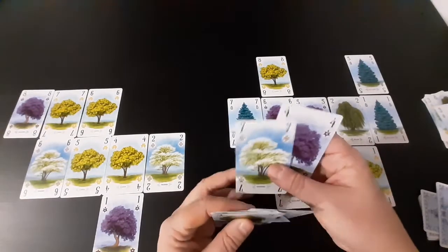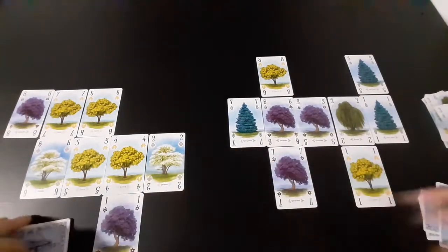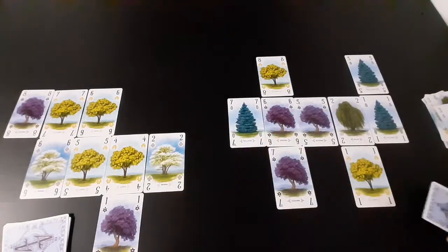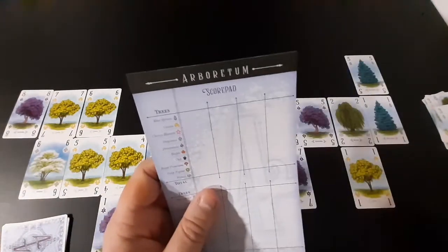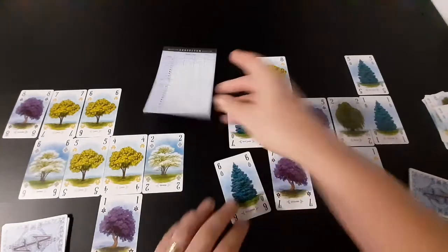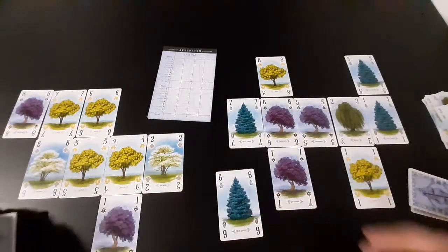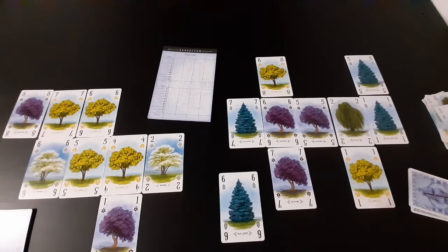We can try to claim on the dogwood and the jacaranda. This player can try to claim on the cassia and the blue spruce. You go through the list and call each species out — whoever has the highest value card of that species gains the right to score. For the blue spruce, this player shows the six; the other player can't match it, so this player will score points for the blue spruce path.